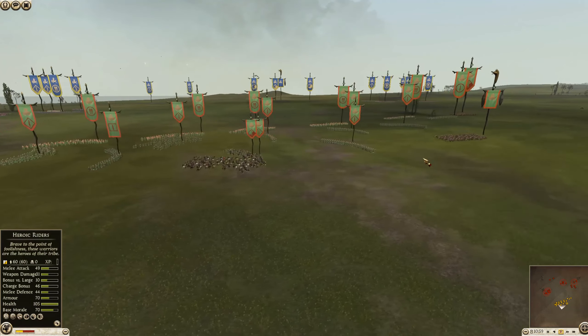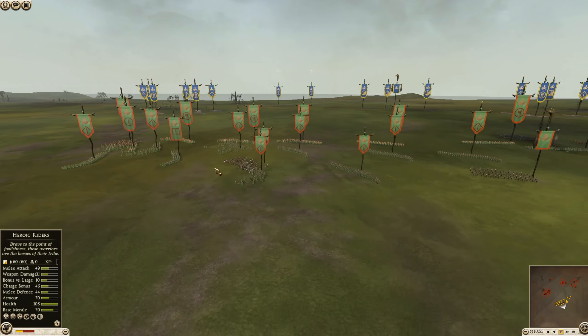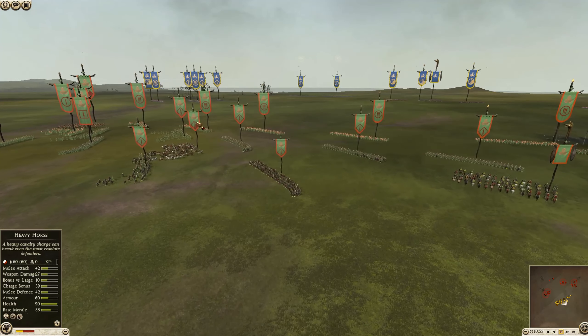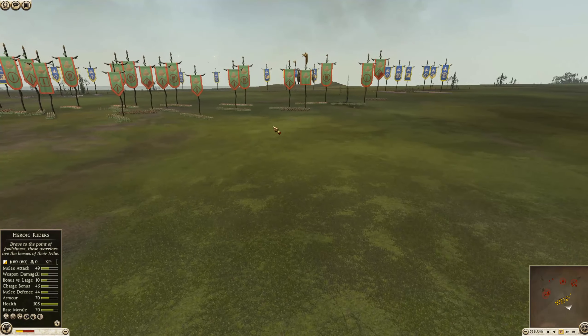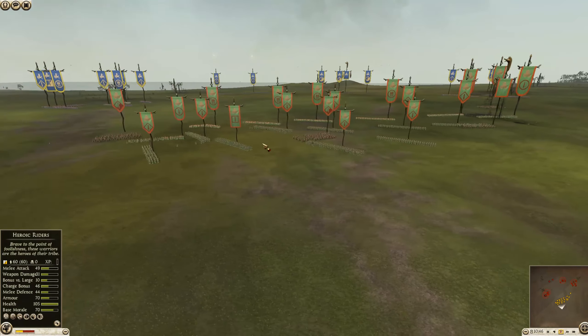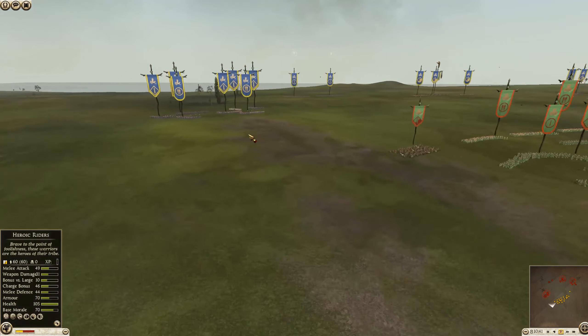We're going to have a couple of Oathsworn in the back line - actually it looks like only one Oathsworn that I'm seeing. We have a Noble Horse and a Heavy Horse here, looks like another Heavy Horse. So three Heavy Horse and a Noble Horse - four Heavy Melee Cavalry and one Super Heavy Melee Infantry there.